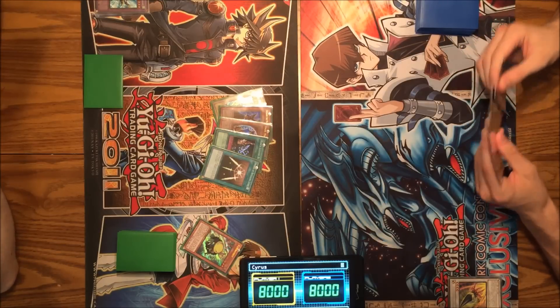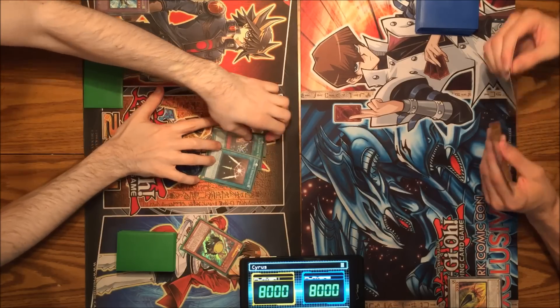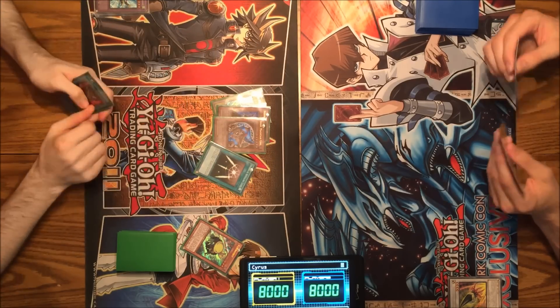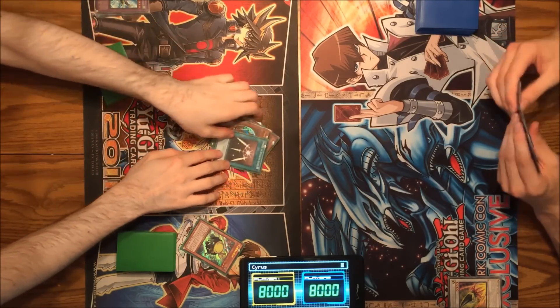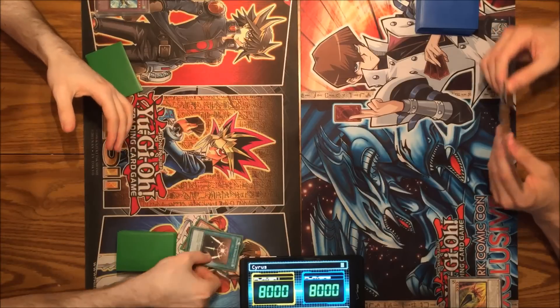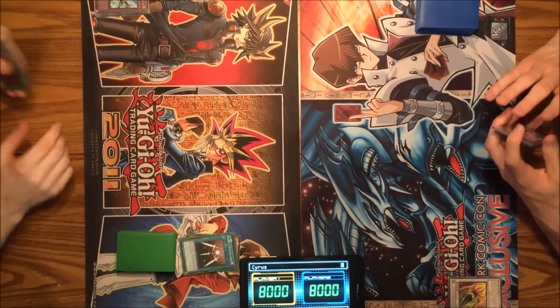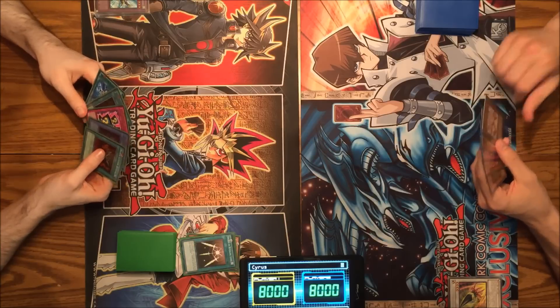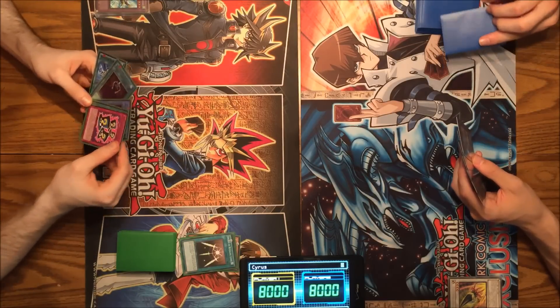This is going to be really obvious — I'm going to take Black Luster Ritual. It's an obvious play. You know at least one card in my hand. Two, technically. Black Luster Ritual over Swords of Revealing Light. You got a YOLO. I agree.